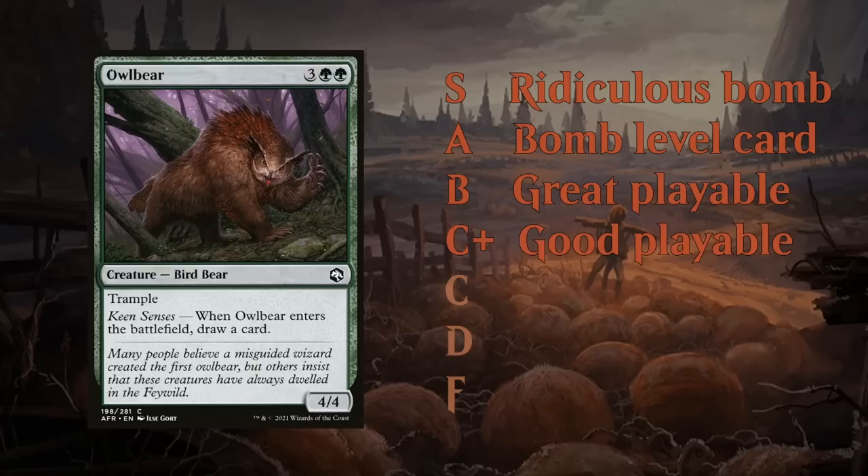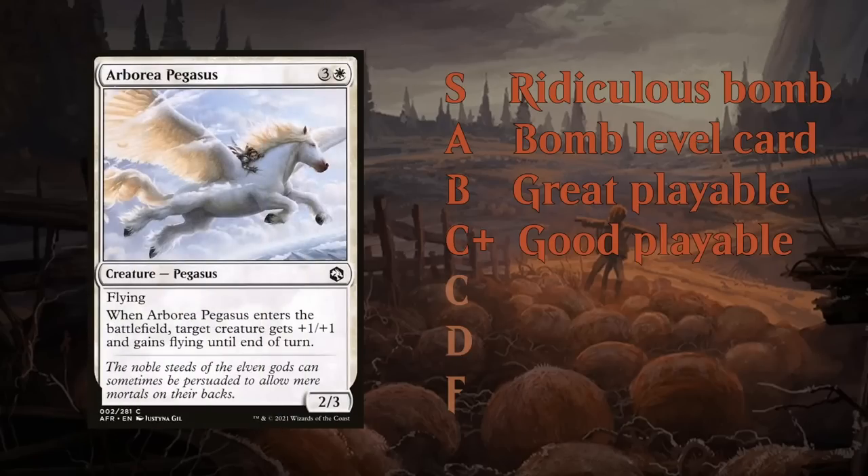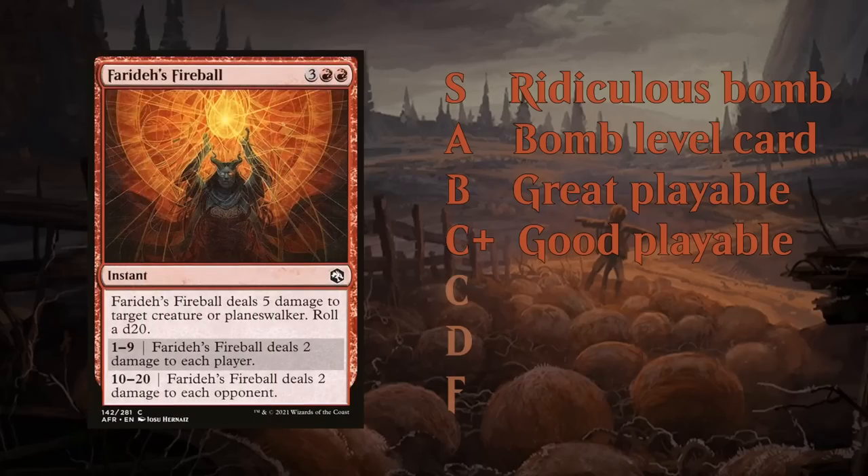Next is the C+ category. I like to divide C into C and C+ because there are so many C level cards. C+ cards are good playables that very rarely get cut if you're playing those specific colors. Think of Arborea Pegasus — nice evasive creatures that sometimes have better stats than average — and a card like Faraday's Fireball, a removal spell that may be a little more pricey than B tier but still gets the job done. You're still happy to play it in almost every red deck.